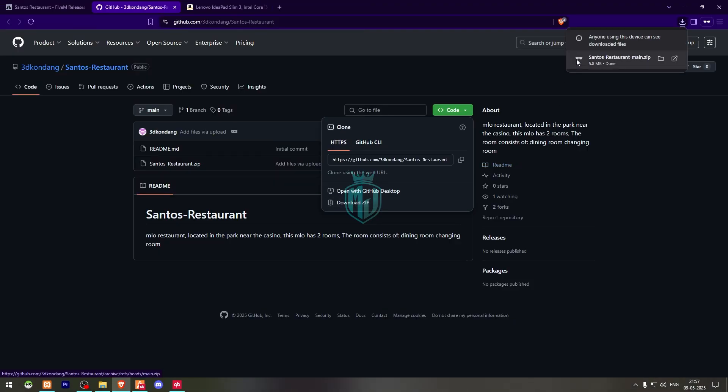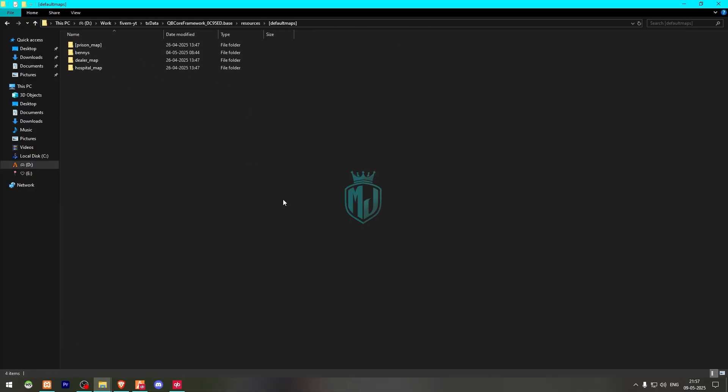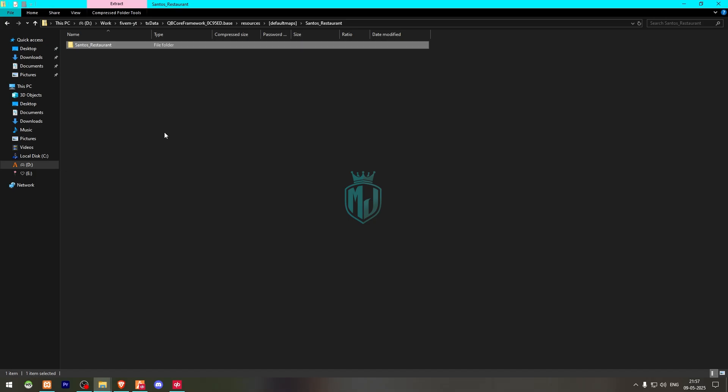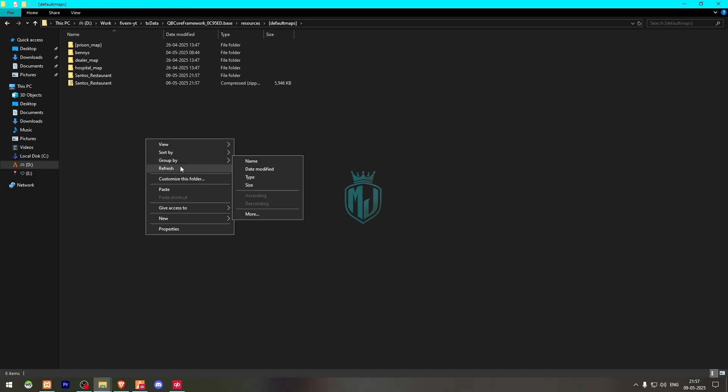After downloading, we need to simply open it and extract this MLO to our resources default maps. Now we have to open and drag this main file. We have one more folder, so we'll drag that out as well. Replace the existing files, then we can delete the zip file. Right here we have our MLO.